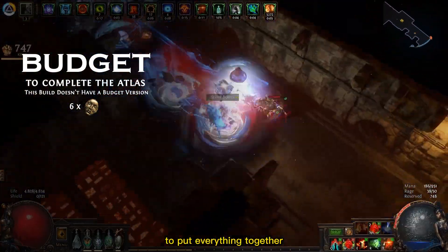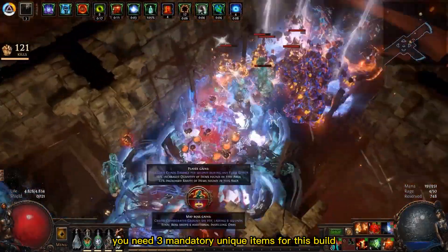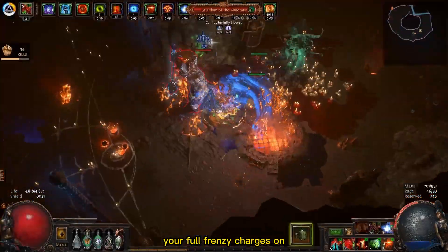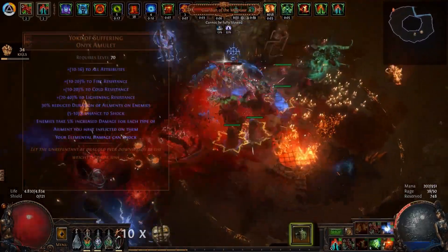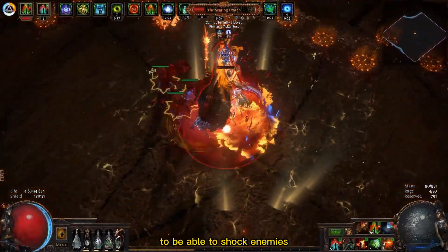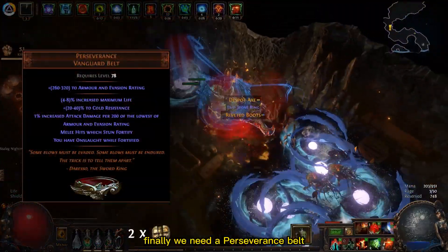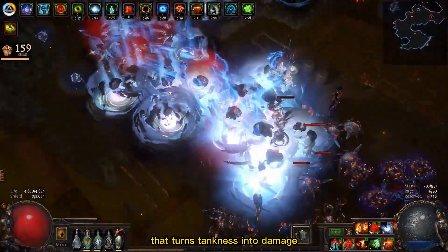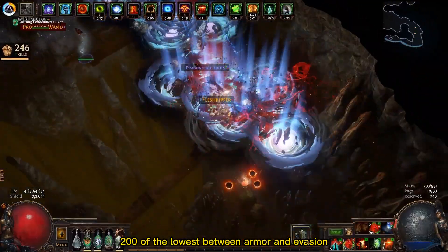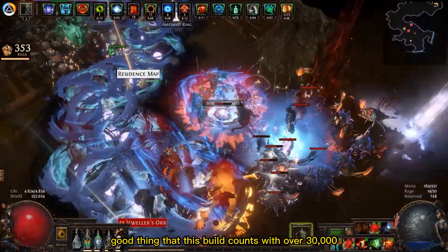Getting into budget, this build is expensive and not a starter. You need at least 6 divine orbs to put everything together. You need 3 mandatory unique items for this build. The first is the Farrul's Fur body armor which guarantees that you always have your full frenzy charges on. Next we also need the Yoke of Suffering Amulet that causes all of our elemental damage to be able to shock enemies, causing them to take a lot more damage. Finally we need a Perseverance Belt that turns tankiness into damage — it grants 1% increased damage for every 200 of the lowest between armor and evasion. This build counts with over 30,000 of each.